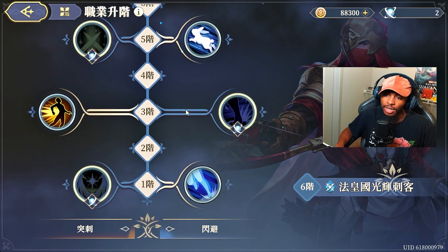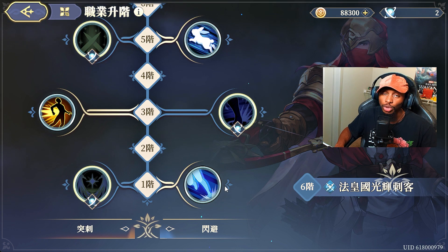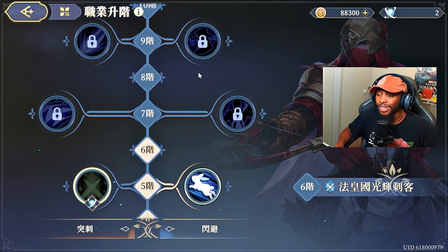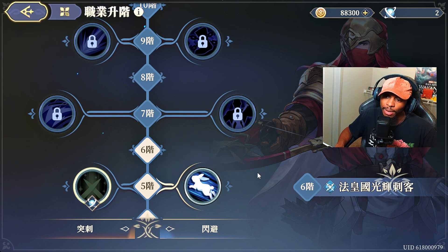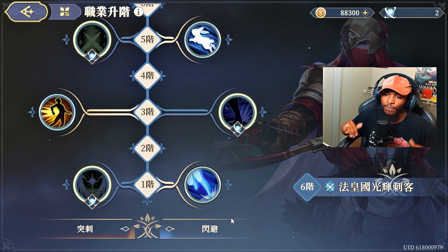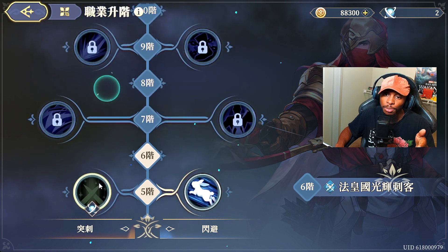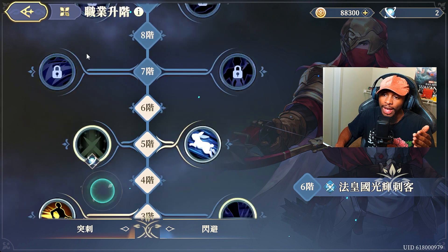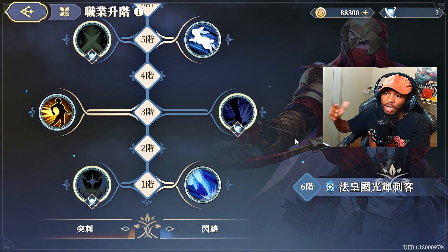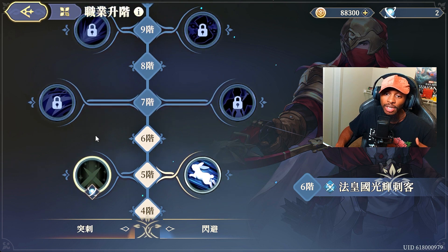If you click this tab right here it should open this up. In the beginning I saw this and thought you could probably do hybrid builds, which is still true - you can definitely do hybrid builds to give your character more versatility. But one thing I didn't realize at the time was that each side is technically correlated to a specific class or career type. For this character, Blade, the left side is more damage focused whereas the right side is more evasion focused - all about movement and evasion mechanics.